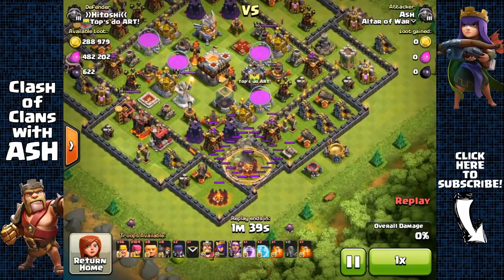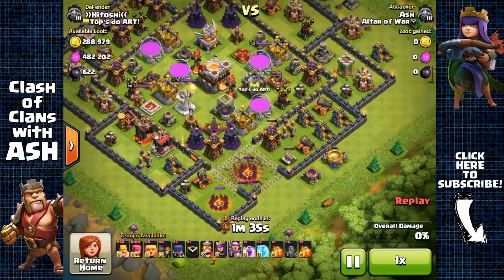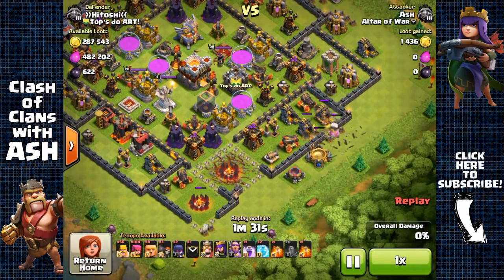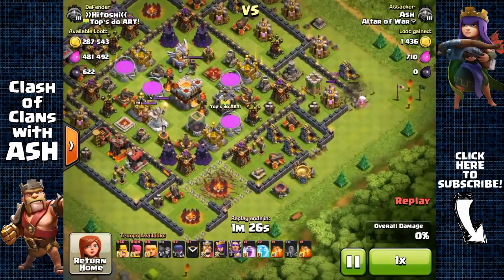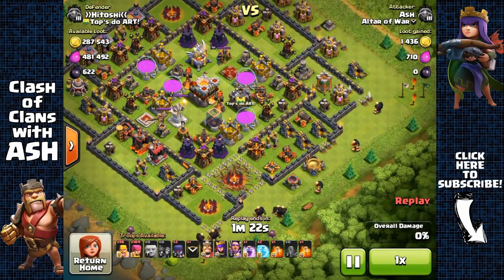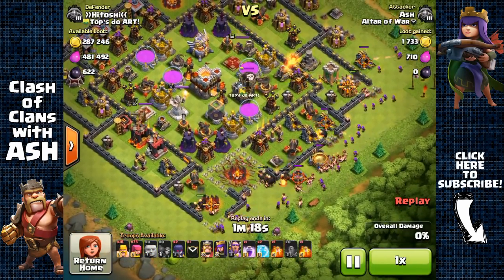My first attack against a Town Hall 11 base with the Eagle Artillery and the Grand Warden on defense. The main reason I attacked this base is just for fun — to gain some experience attacking a Town Hall 11 base. I'm using 56 Barbarians and 104 Archers against basically maxed-out Town Hall 10 defenses.